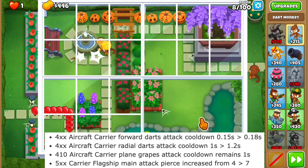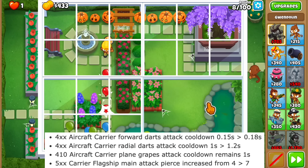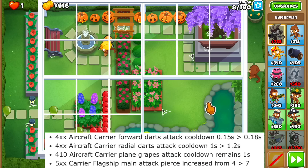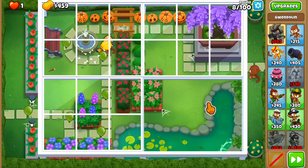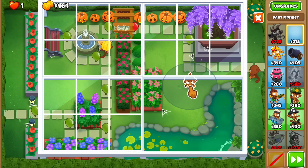The aircraft carrier is attacking 20% slower. This goes for the rear darts as well, which go from 1 to 1.2 seconds. Interestingly, if you go for the 4-1-0, the grape attack has an unchanged attack cooldown, so those planes are attacking the same. Then there's an interesting change with the carrier flagship where the main attack pierce is getting increased from 4 to 7.